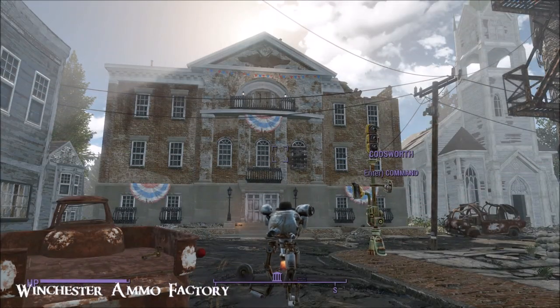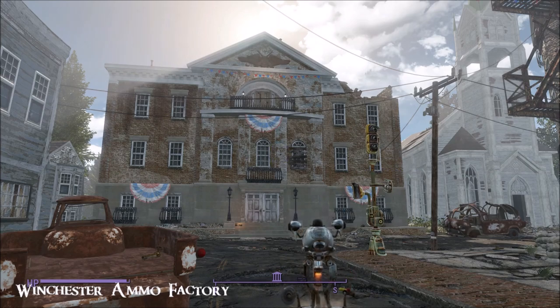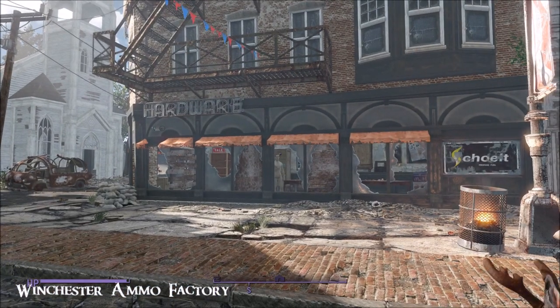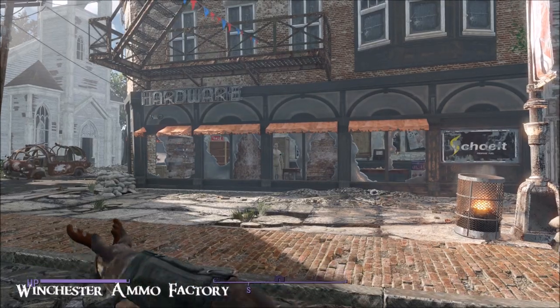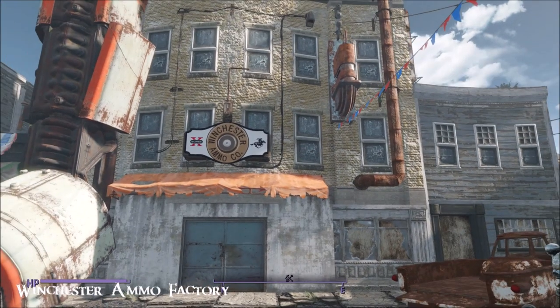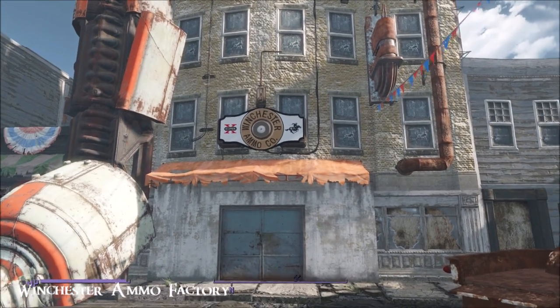Hi everybody from a beautiful day in the Commonwealth. Today I'm in Concord. There's the Museum of Freedom, there's the hardware store, which you'll know if you've installed Sim Settlements. And here is the Winchester Ammo Co., and that's what I've come to see today.